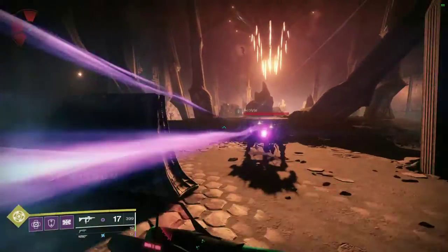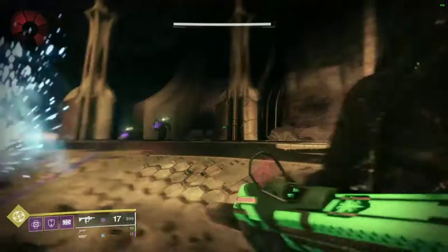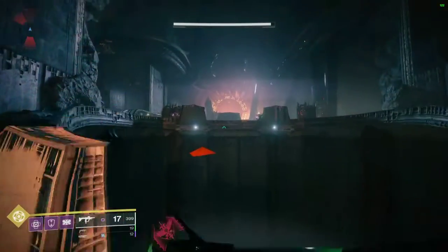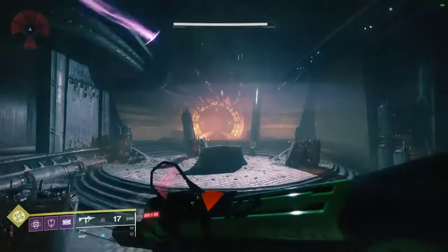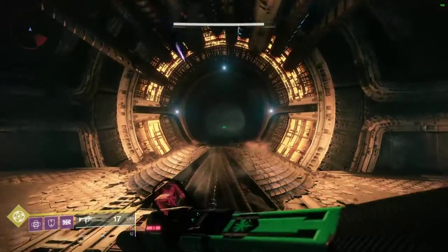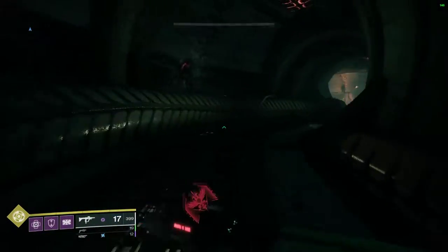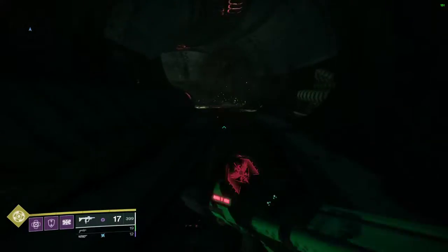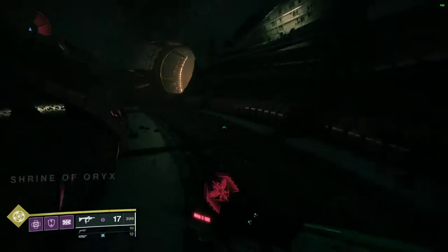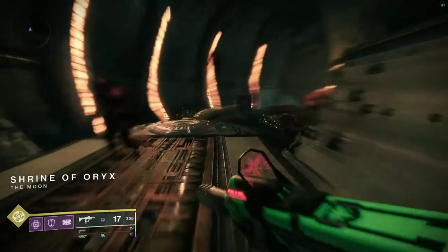Going towards the light, and once you're in here you're going to be making a left into that big glowing circle tunnel. Keep going and you're in the Shrine of Oryx now. It's all the way at the end where you fight the boss.